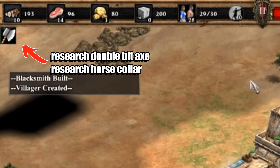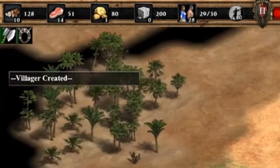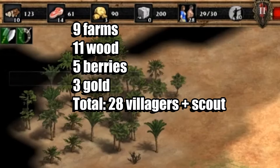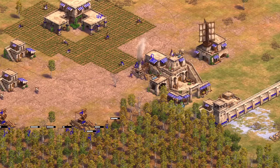While advancing to the castle age you're going to want to research double bit axe and horse collar. At this point we should have a total of nine farms, eleven on wood, five on berries, and three on gold. Once your berries have run out, just send them over to wood.